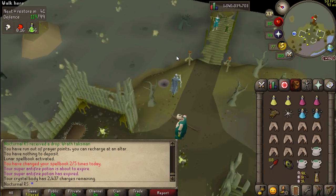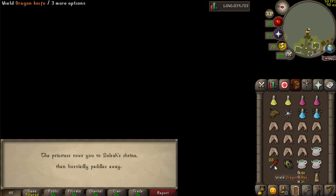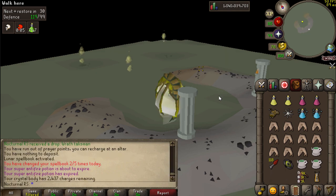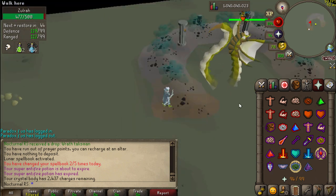Okay, it's time to test this at Zulrah. We've got a unique setup for our special attack — we're going to be using dragon knives with a twisted buckler. They recently buffed the twisted buckler to have 10 range strength bonus, so this is probably the best DPS spec of anything you can use at Zulrah. If we get a blue phase, we're going to spec it — and we're hitting pretty good too.